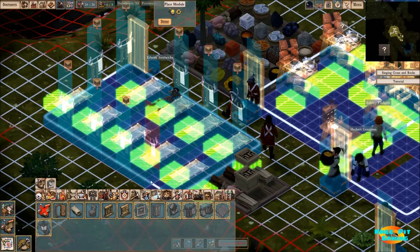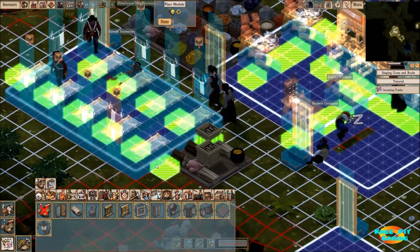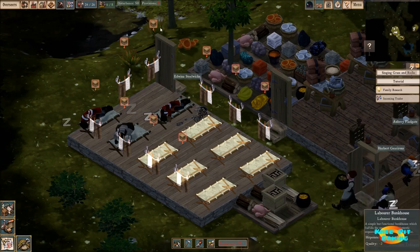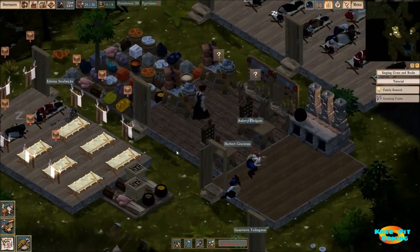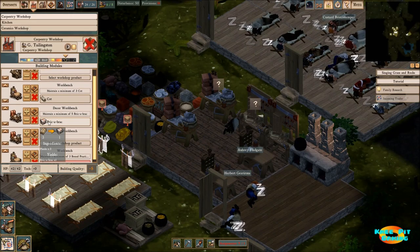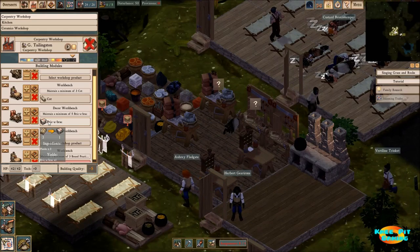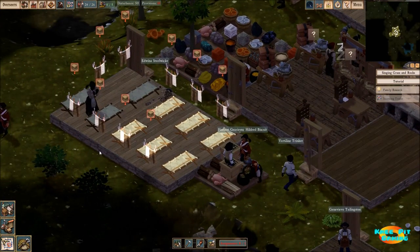It looks like we've just reached the maximum we can put in this particular building. We've got nine small clotheslines going in. For the small clotheslines, we need bric-a-brac — love that name — and notice that we need three planks for every one of these, so it's a huge wood supply we're going to need. But it is absolutely necessary to keep our people happy. Our traders have arrived — let's take a quick look. They've got some stone; nothing we really need.